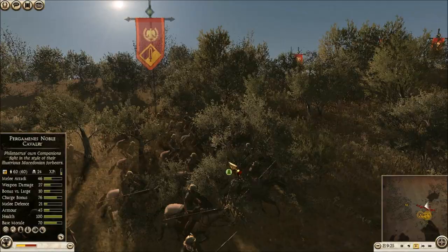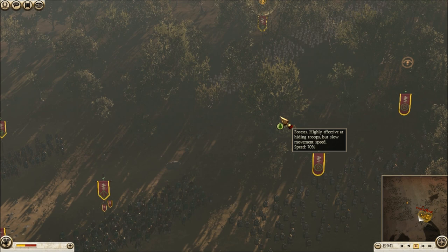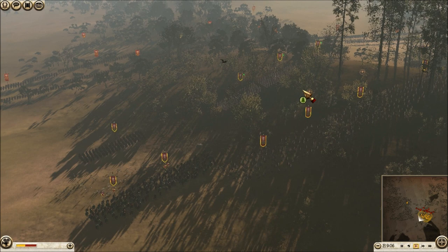Next, my opponent's setup: he has 4 units of Legionary Cavs, a Legatus Unit, 3 units of Ebukati, 4 units of Hastati, 5 units of Legionaries, and 1 unit of Veteran Legionaries. That didn't really sync up with what you saw, but it was going too fast.